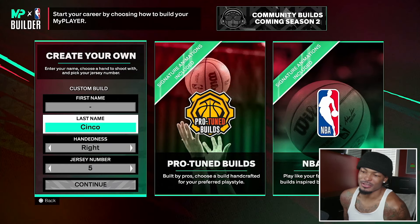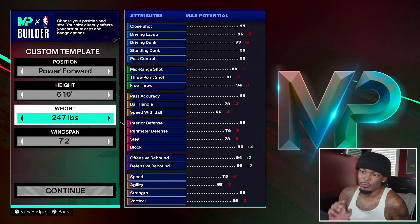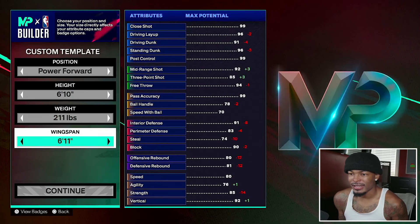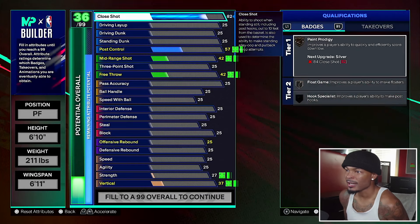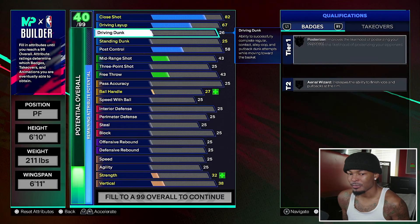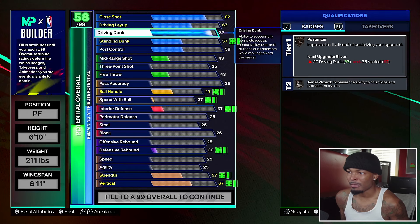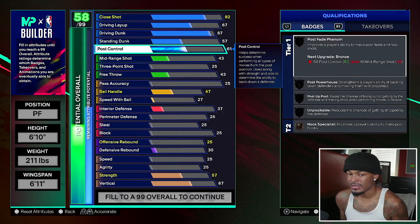So I decided to make my own and show y'all. I'll start with the Kevin Durant build: 6'10", 211 pounds, 6'11" wingspan. For finishing, I'm going 82 close shot, 67 driving layup — yes, I know KD's layup is higher, but we're going for a specific purpose. 57 standing dunk.